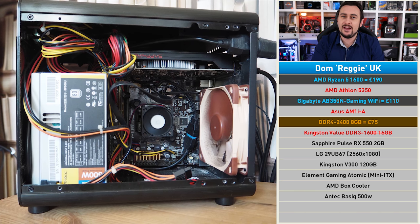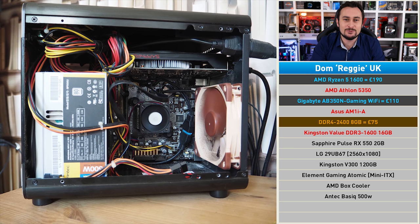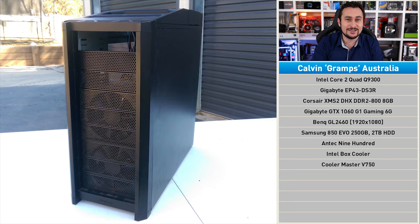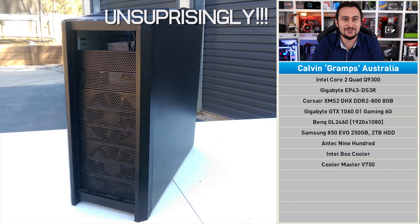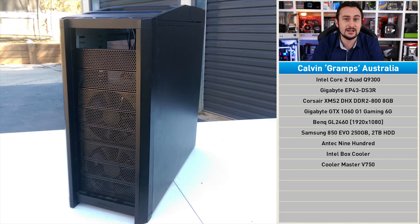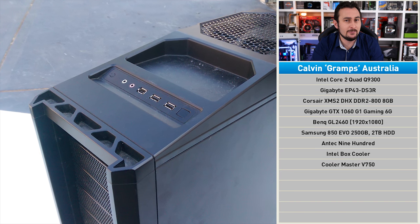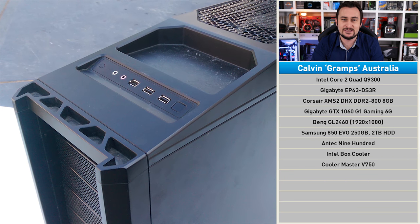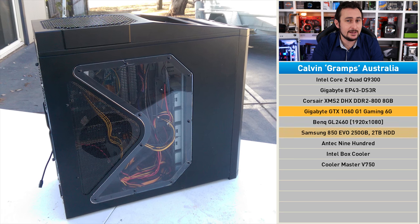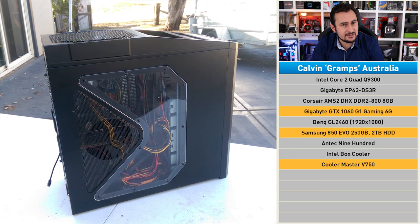Down the track Dom might want to sell that eight gigabytes of DDR4 and replace it with a 16 gigabyte kit, but even with eight gigabytes the rendering times will be slashed dramatically. Old Gramps looks to be on its last legs — Kelvin is reporting pretty bad stuttering in games such as Rainbow Six Siege, Just Cause 3, and the Destiny 2 beta. Kelvin was gifted this system many years ago by his uncle; upgrades have included a GTX 1060 6GB, a Samsung SSD, and a Cooler Master V750 power supply.